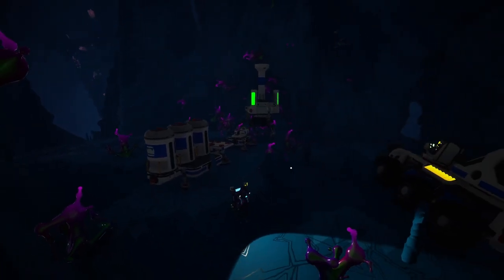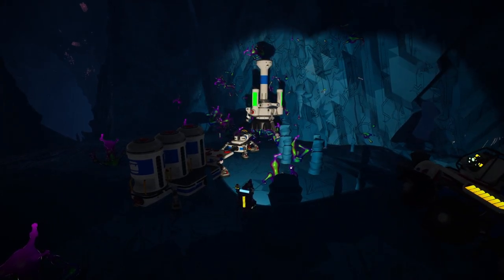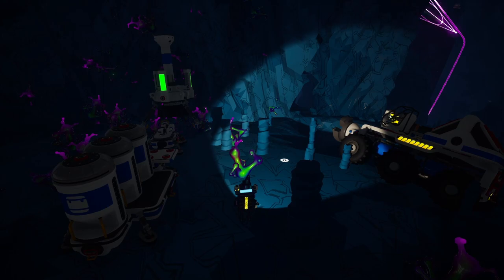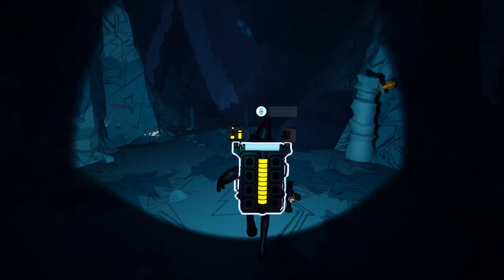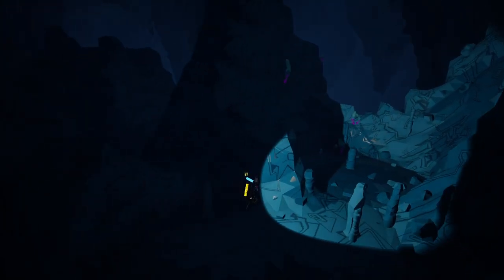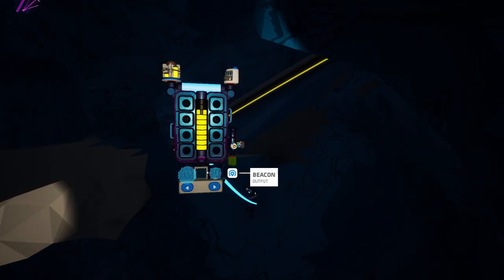Now we need some power. You can go about this any way you want — you can place some QRTGs directly on the auto extractor, build a separate platform with batteries and wind turbines, or connect it to your base. Because we have the train tracks going all the way to the core, it's going to be pretty easy to connect it to our base, so that's what I'm going to do.